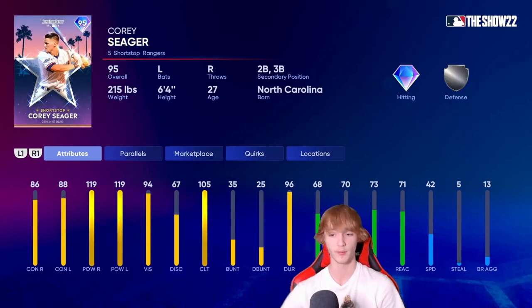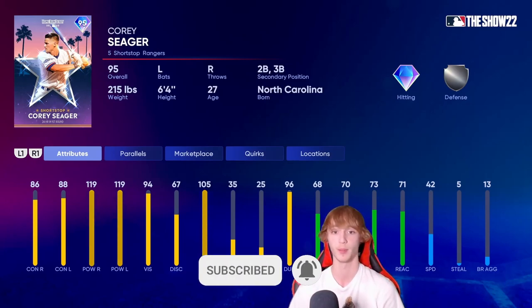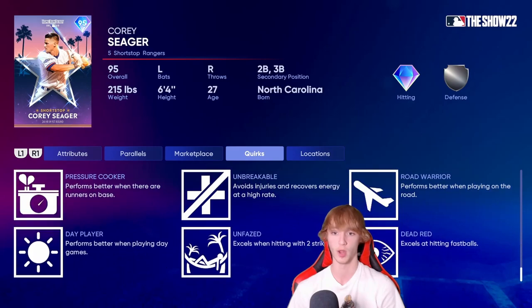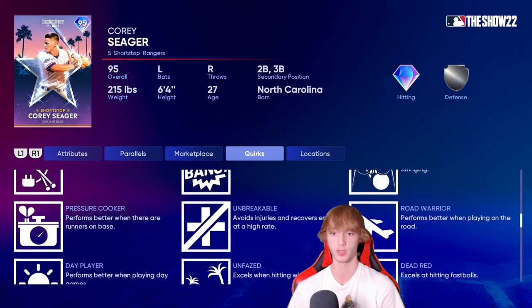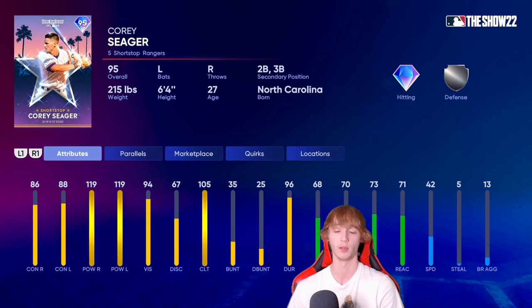I think this card might be the best bang for your buck on the list. Corey Seager — if you guys don't care too much about defense and really just want a good shortstop hitter, he could be for you. He's got two secondary positions at second base and third base. Defense is horrible, I've said that, and 42 speed is also not great — he could be a potential bench bat. But the hitting on this card is very good; he's going to hit some bombs. 86 contact right, 88 contact left, and 119 across the board for power right and power left. He's also got nine good quirks. You're getting all this for 10,000 stubs — I love this card a lot, and he's got a really juicy swing.